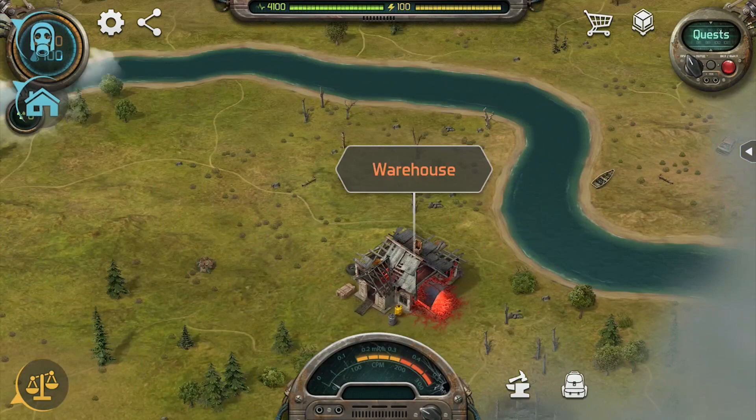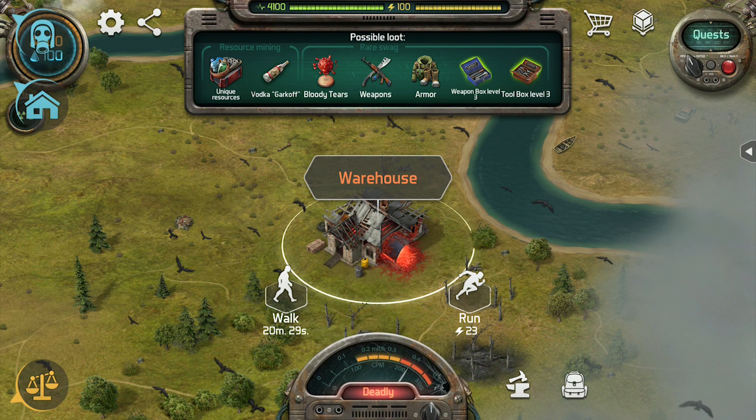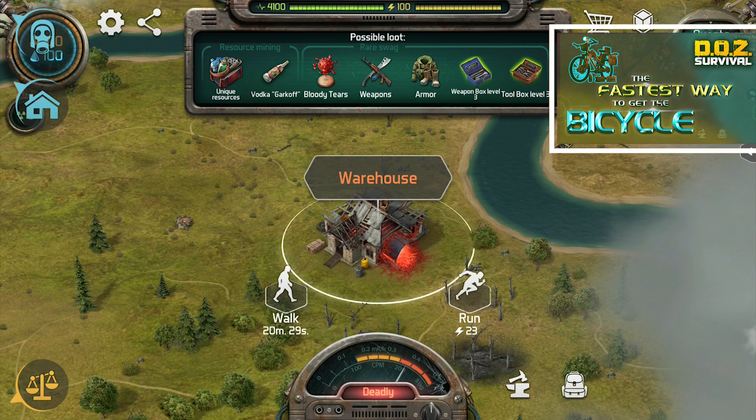The third type of location are zones that are always there, but reset on a timer. Right now the warehouse is the only one of these type of zones in the game, but it is arguably the most important zone since it is key to finishing your bicycle, which unlocks a whole new aspect of the game. I will not have time in this video to cover all the details on how to do the warehouse and get your bicycle, so if that interests you, make sure to check out my video on the fastest way to get your bicycle.